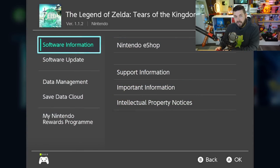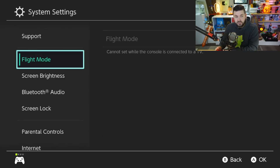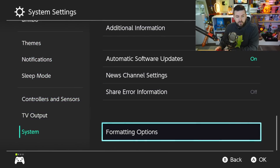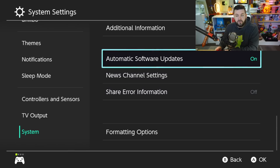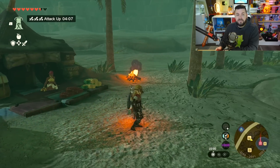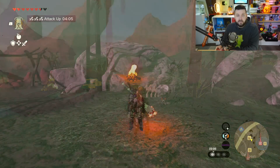If you did not want to update to 1.1.2 but did not turn that off in system settings — pro tip: go into Settings, go to System, scroll all the way to the bottom, and you'll see Automatic Software Updates. You may want to turn that off if you want to remain on a specific software version. Since Tears of the Kingdom is not an online game, you don't have to be online for pretty much anything.